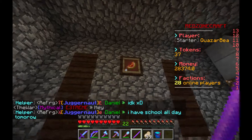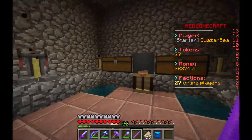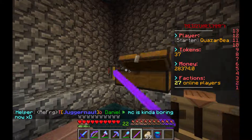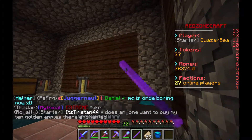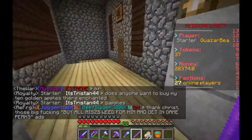Next room, we got a glistering melon. Here is the brewing room. We haven't really done much with this because none of us know how to brew at all. We have potions and some materials and stuff. This is probably the least interesting room because we haven't done anything with it. Sorry about that.